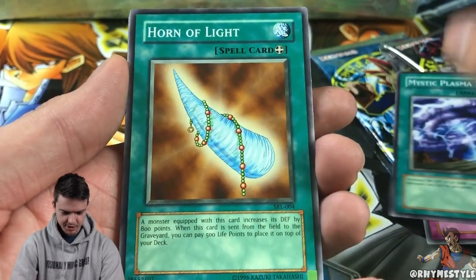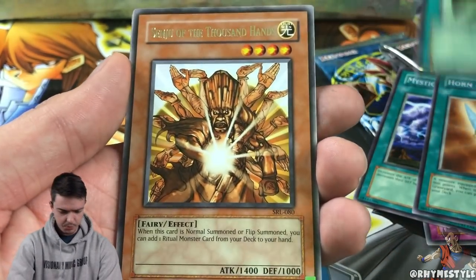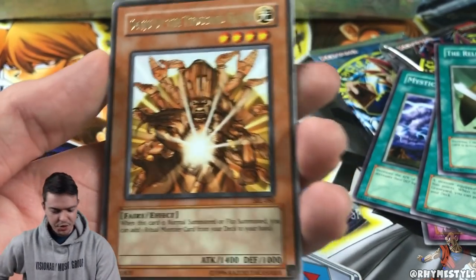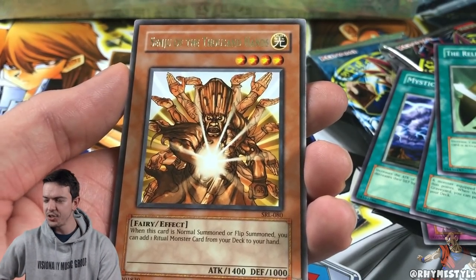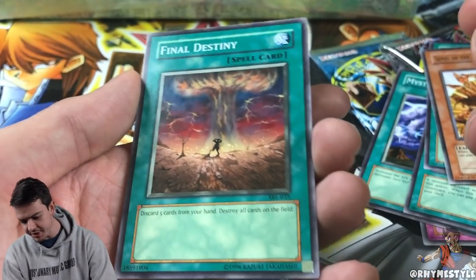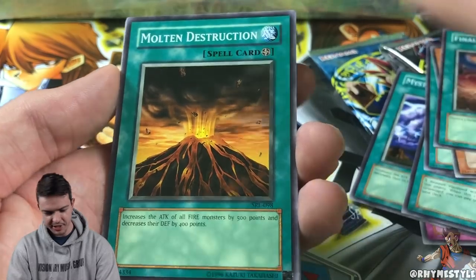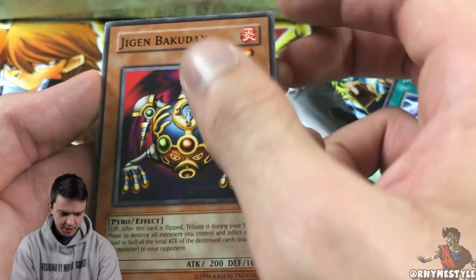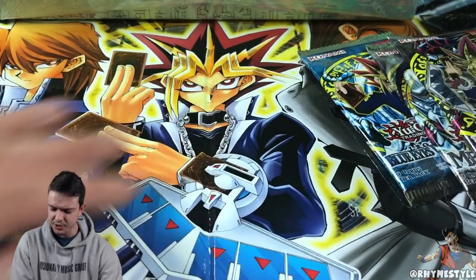We got Snake Fang, Mystic Plasma Zone, Horn of Light, Reliable Guardian. The super rare is Senju of the Thousand Hands — I am triggered because I play Duel Links and Cyber Angels, that's why. Final Destiny is in the background — I actually used that a couple times as a kid, not great but it helped against Exodia decks. Jirai Gumo is the last one.